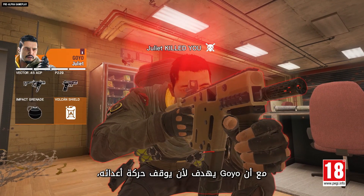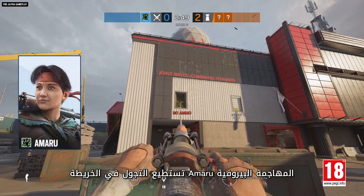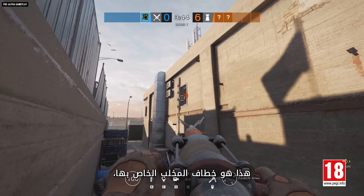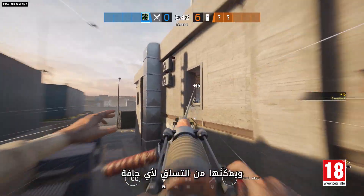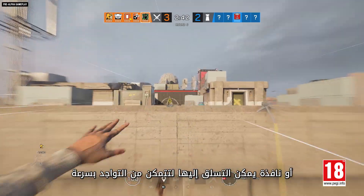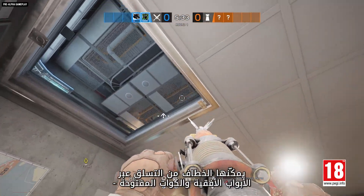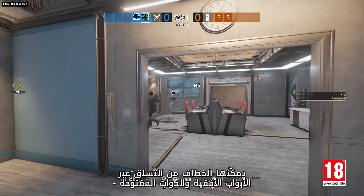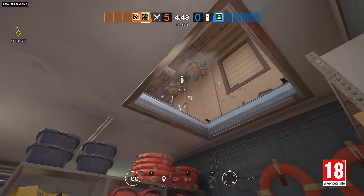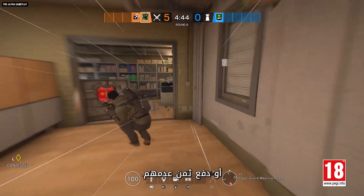While Goyo seeks to impede the movement of his enemies, the Peruvian attacker Amaru can get around the map like no operator before. This is her Gaara hook, and it lets her zip to any repellable ledge or window to quickly position herself where defenders aren't expecting her to be. And once she's inside the building, the Gaara hook lets her travel up through open hatches and skylights — a first for Rainbow Six Siege — and defenders will have to adjust their strategy accordingly, or pay the price.